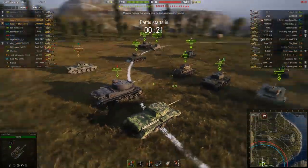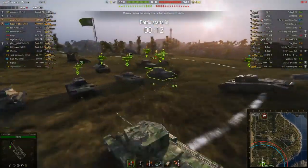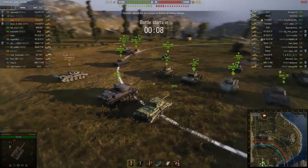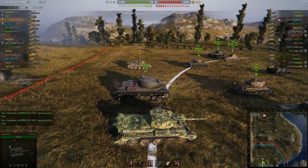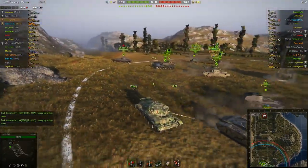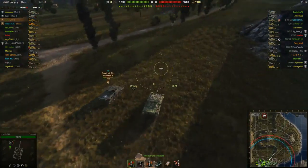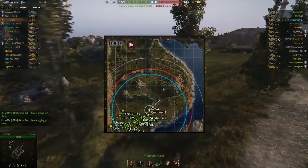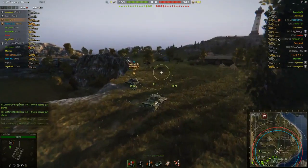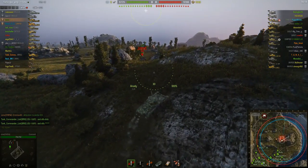That's pretty much how I play my Cromwell — in and out, in and out. I'm going to make some mistakes in this first replay, but it shows you the flavor of the tank. I like to play the center because it lets me get bleed damage on the enemy team. I can sit here, get vision, and pop shots in and out without having to be on the move. You have to be a weasel in this tank — a really annoying thorn in the enemy's side.